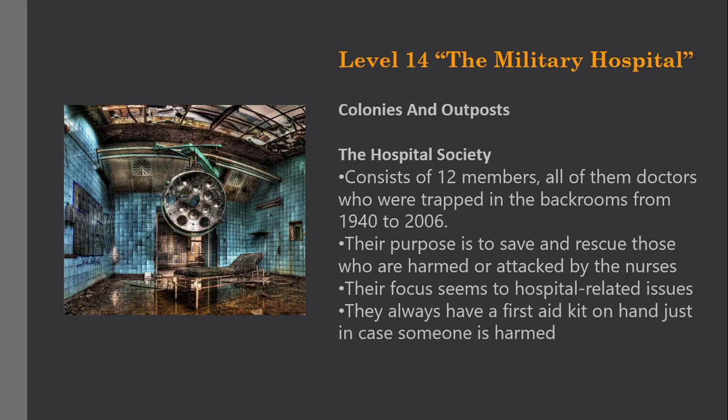Colonies and Outposts. The hospital society consists of 12 members, all of them doctors who were trapped in the backrooms from 1940 to 2006. Their purpose is to save and rescue those who are harmed or attacked by the nurses. Their focus seems to be hospital-related issues. Always have a first aid kit on hand just in case someone is harmed.